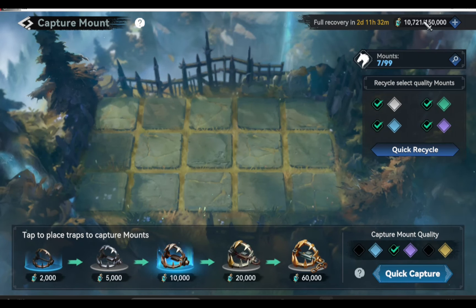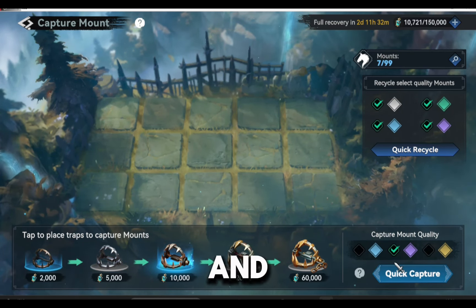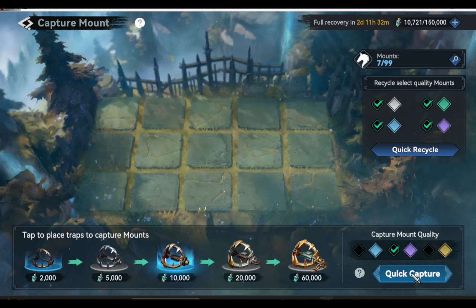The more trap points you have, the better the outcome, because you can keep trying this strategy. Now, put a check on the two checkboxes — these represent the two traps. Check both boxes and then click quick capture. This strategy will give you the best results.